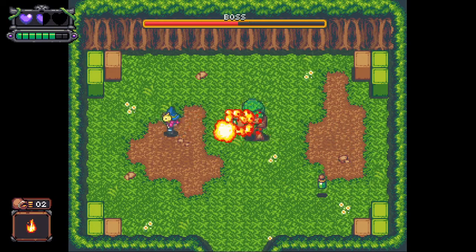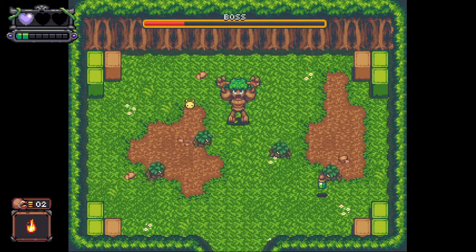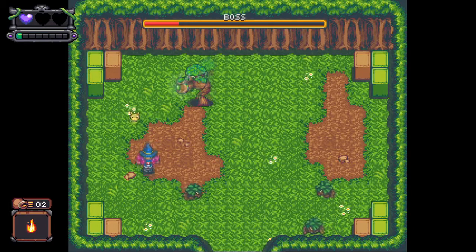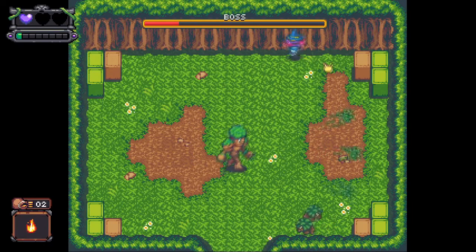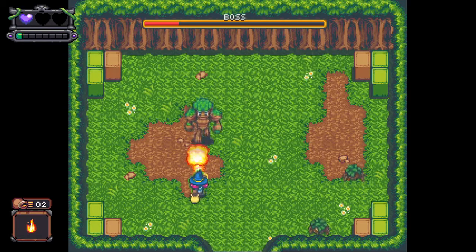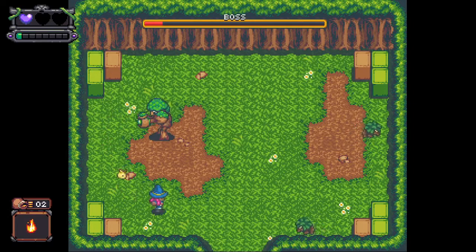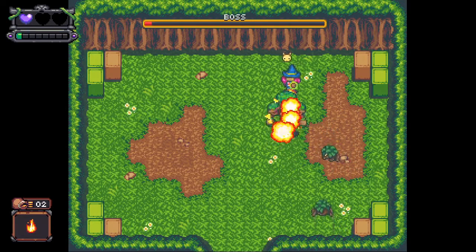I'm low on health — she's coming faster now. It's actually better to keep one of these little tree things alive, because that way she won't summon more of them. So if I just keep running around here — ring around the rosy — and keep at least one of them alive, she's not going to summon more and I don't have to worry about it.